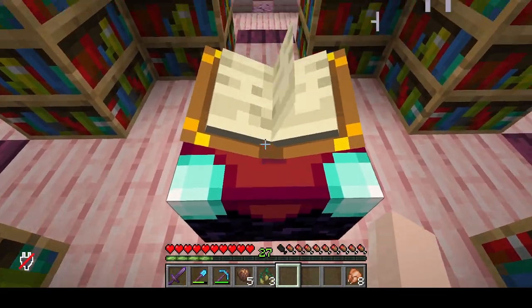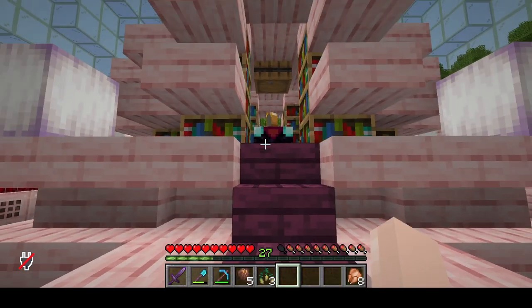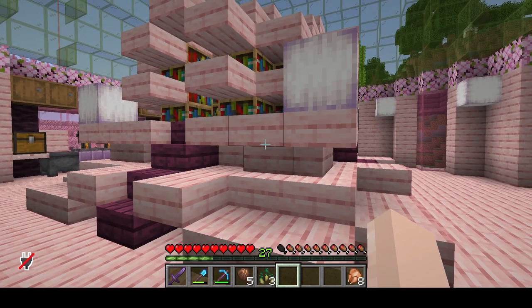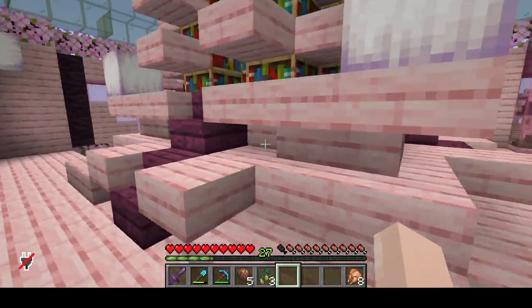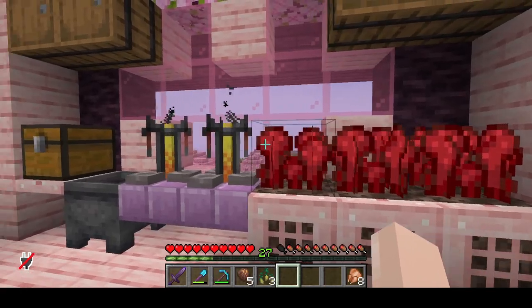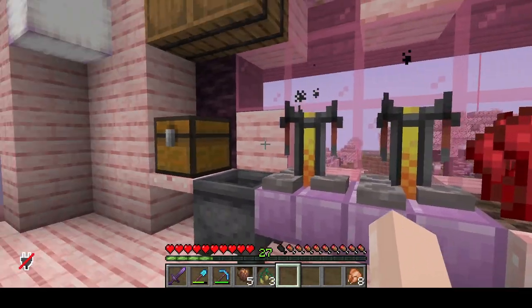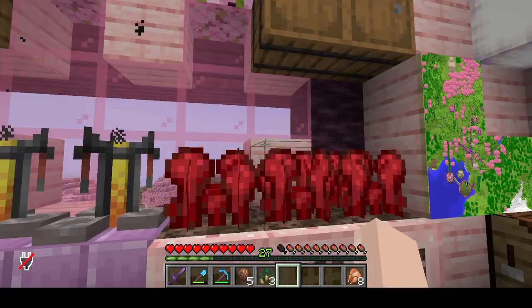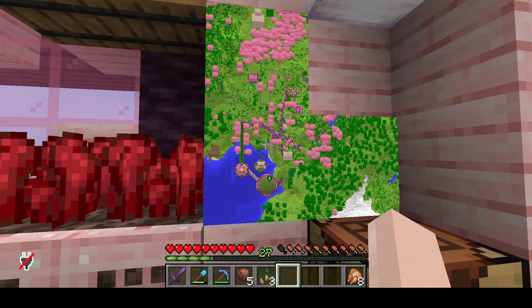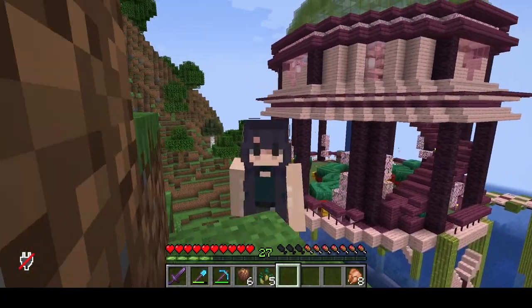Going through this gate and up the steps leads you to the enchantment room. This is where the enchantment table is — we have some lapis in here. This is a design that Dan made, accessible on all sides, and there's also a little brewing station area with some nether wart, some brewing stands, and a map of the whole area.